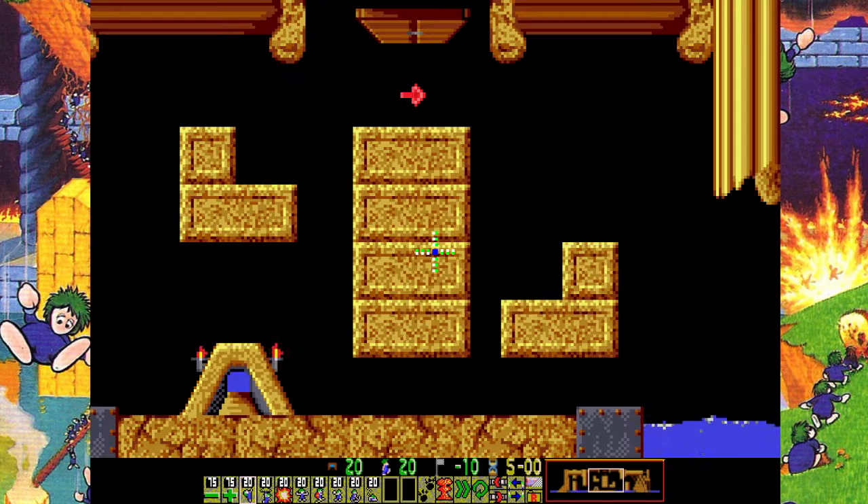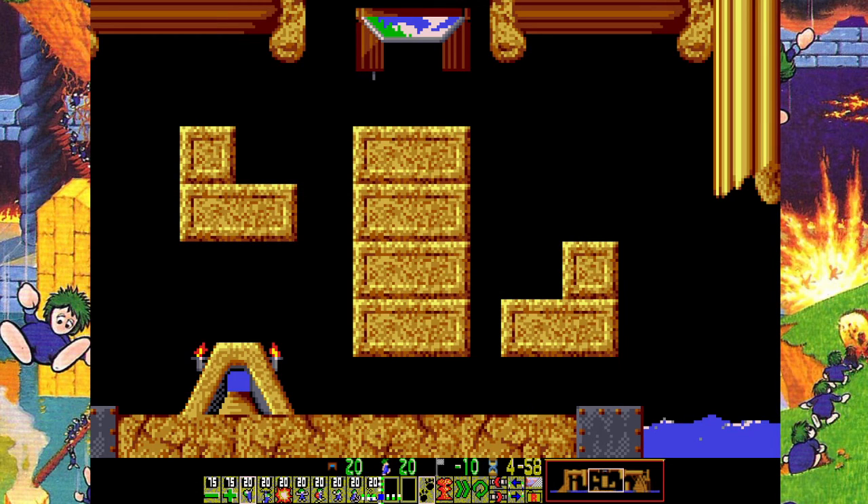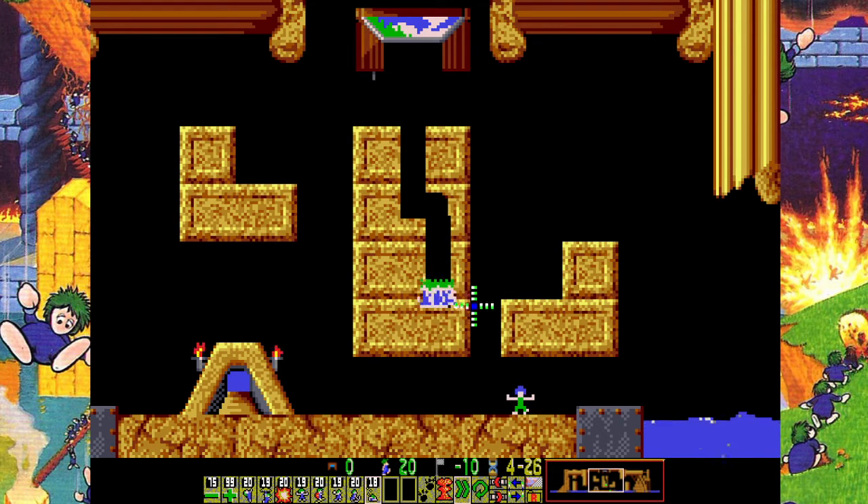Smile If You Love Lemmings — well, I certainly like lemmings, so I'm giving a big old smile. This guy's going to drop first and dig. This guy is going to make it out so he's going to be a floater, and he's also going to be a blocker. I need to raise the release rate — I don't need anybody splatting. In NeoLemix, unlike the original, we can actually fix our mistakes.